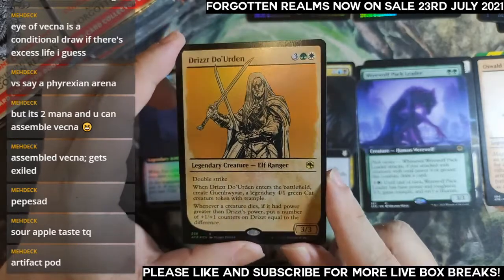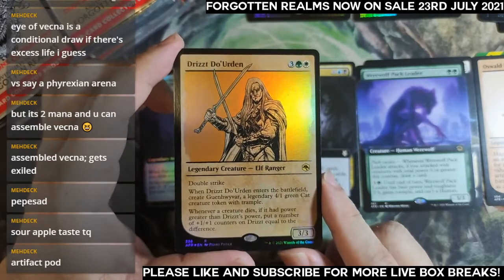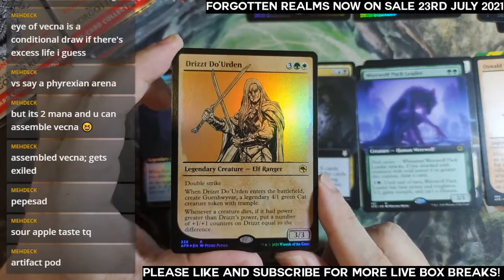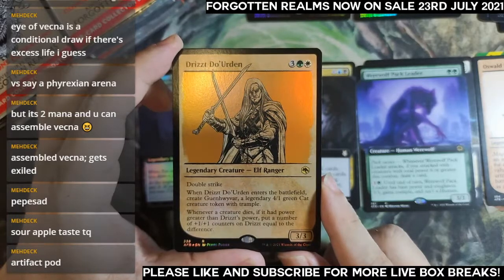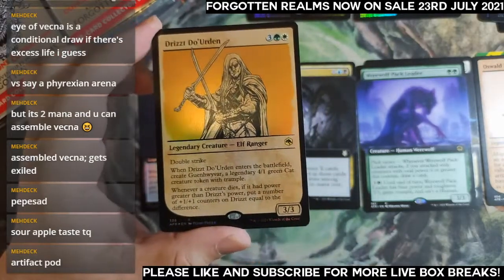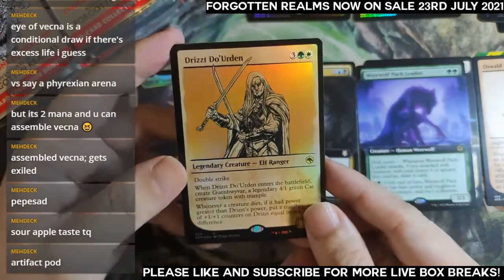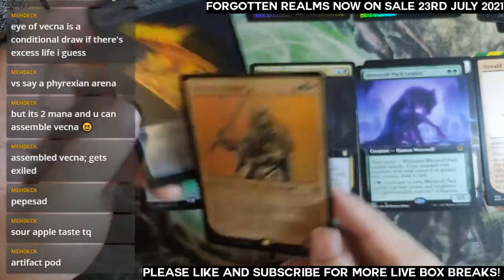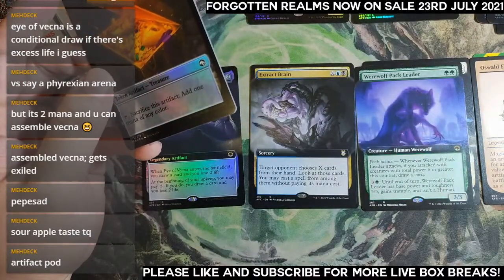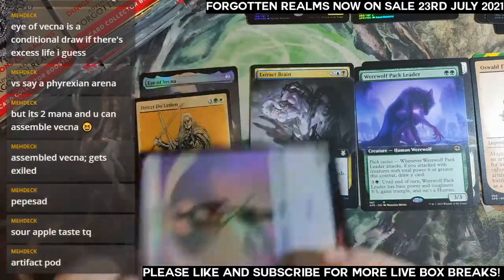Artifact port indeed. Five mana 3/3 — you get a 4/1. Trample, 4/1 green cat, double strike. Whenever a creature dies, if it has power greater than Drizzt's, put that many plus-one plus-one counters on Drizzt equal to the difference. Very powerful card, very flavorful. I like it. Treasure and angel token.